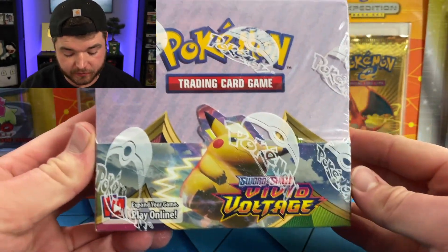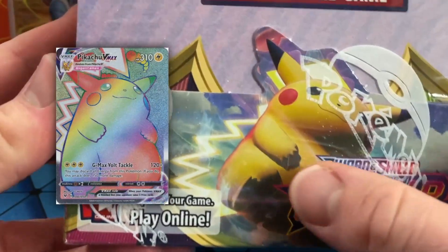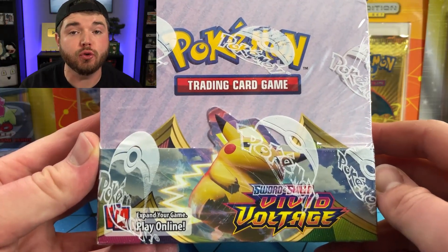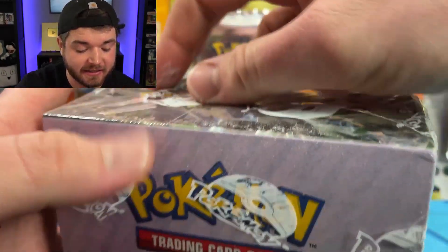Wow, wow, wow. It has been a second, but look at this. I don't think this set needs any introduction. This is Vivid Voltage. The card that we're looking for is right here on the front — El Gigante Pikachu, a.k.a. Humongous Jungus Pika-Jumbus. Yeah, we're looking for a fat Pikachu. It's in this set. It's a hyper-rare.